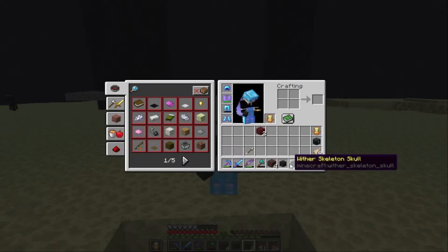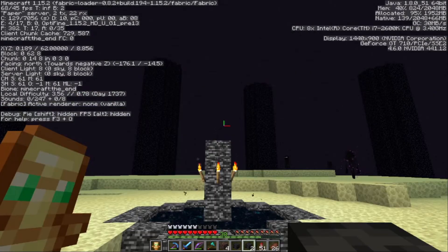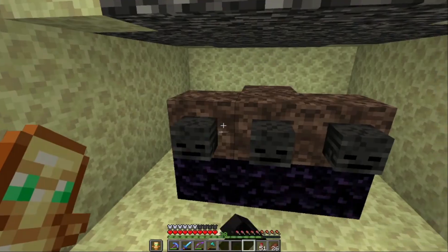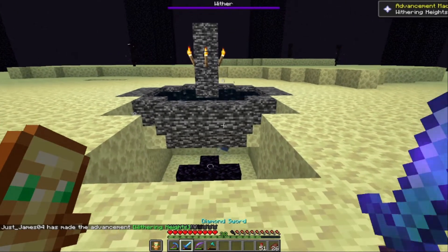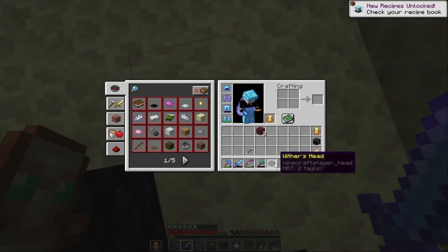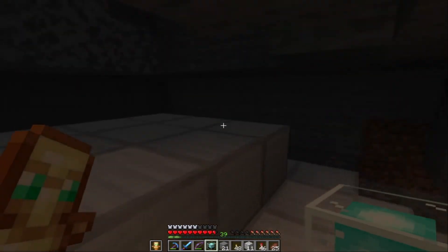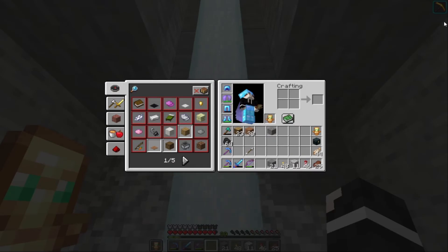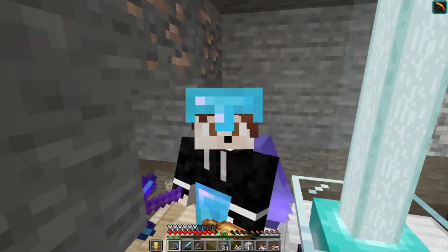After about 101 kills he finally has all three wither skeleton skulls — though he had to buy one. He kills the wither, successfully obtains the nether star and wither's head, and places the beacon down, getting his second beacon set up.